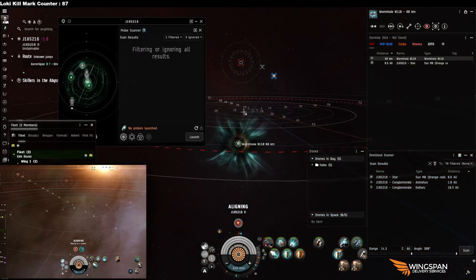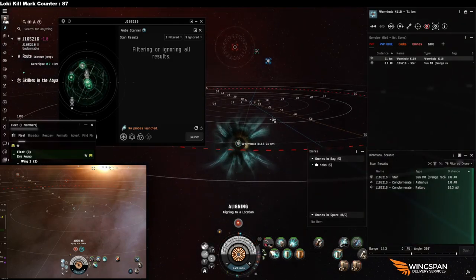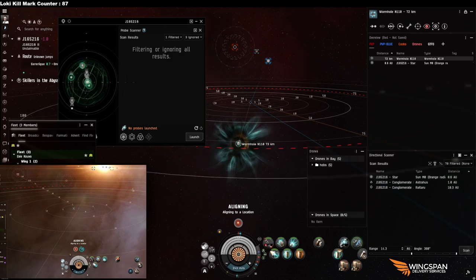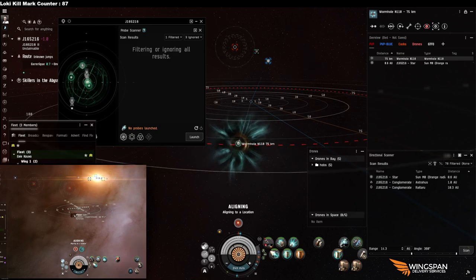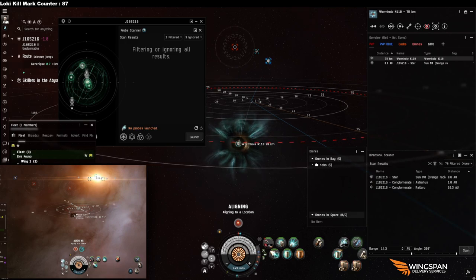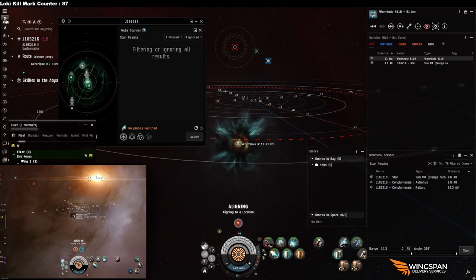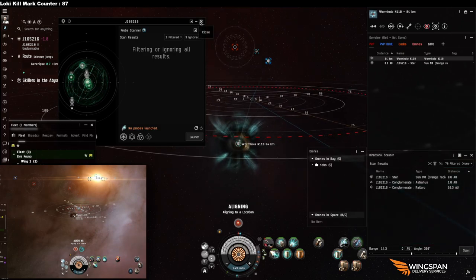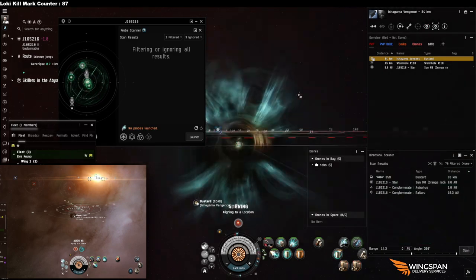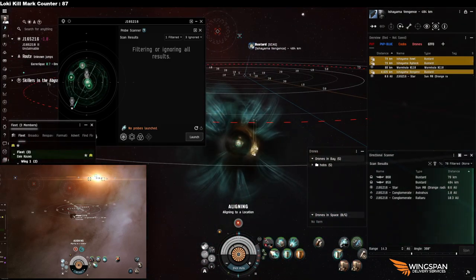A bubble trap is a whole lot of fun. It involves some waiting, and sometimes people are just not up to it — it takes some patience. But you're almost always going to get a kill, and there's a certain satisfaction when you kill somebody about 70 kilometers off a structure or wormhole.